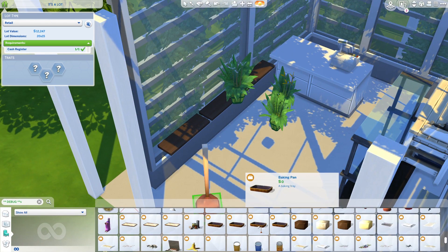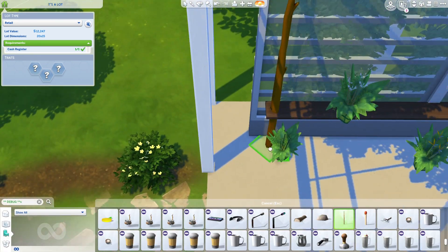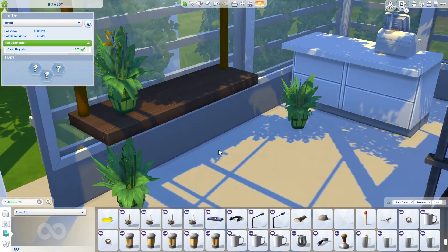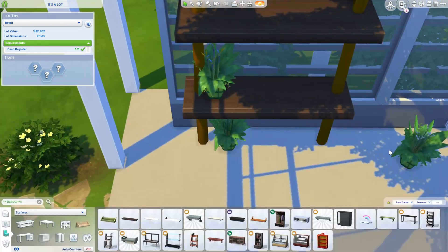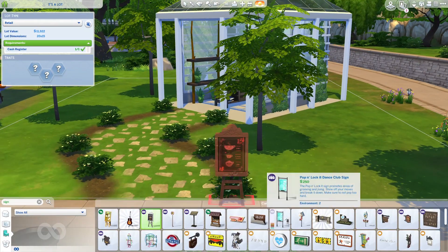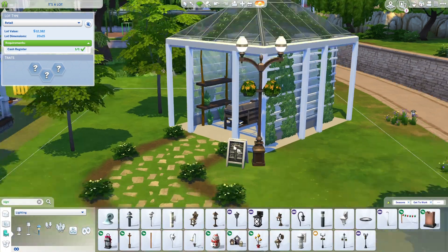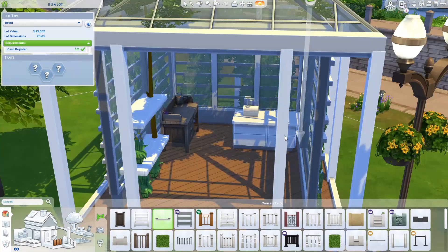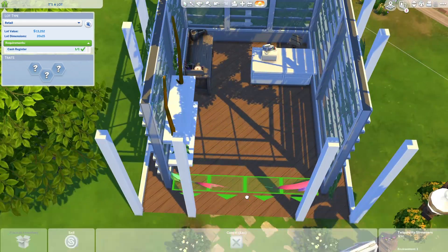I started working on it, finished the exterior and landscaping, and then thought — okay, now what? I knew I wanted to use very few packs: Get Together for the climbing plants, and whatever else I needed. I tried making it into a restaurant but knew it wouldn't be a 10k build, and then realized a restaurant wasn't going to work because this space is so small there's no room for a bathroom.